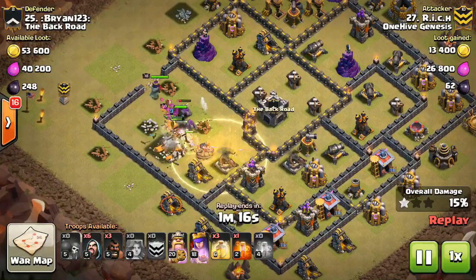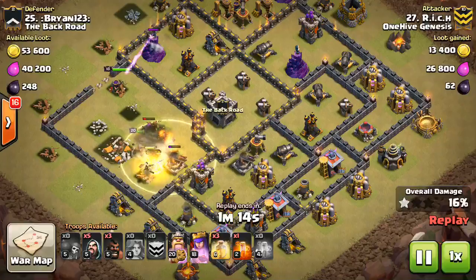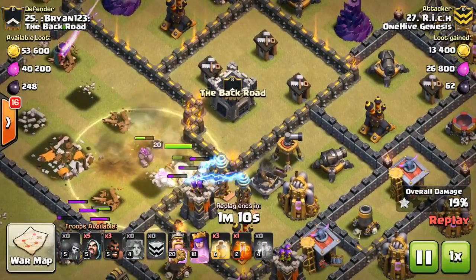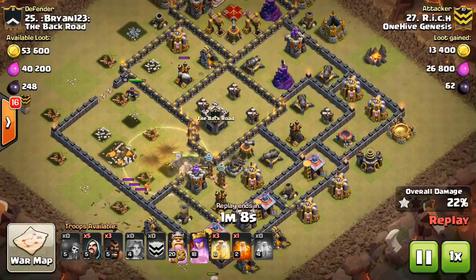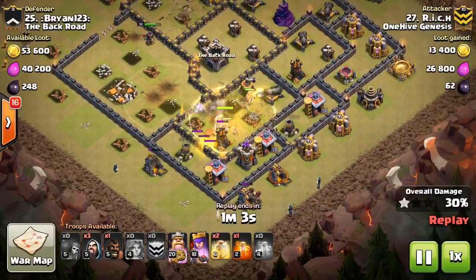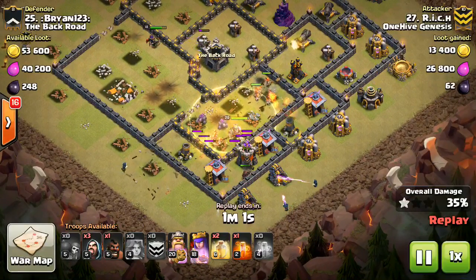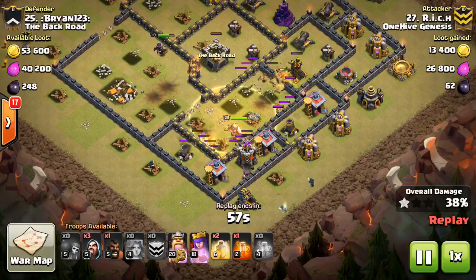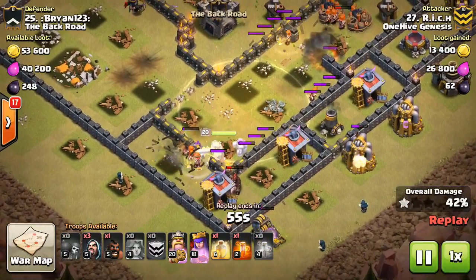If there's nothing in the core that's going to be too attractive to them — just a few Builder's Huts, kind of a little bit far away — as long as that's the case, the Valks should go out in kind of a circle. You need these Wizards, and you can even use a few Valks you don't deploy to keep everything in the base — you don't want them leaving.